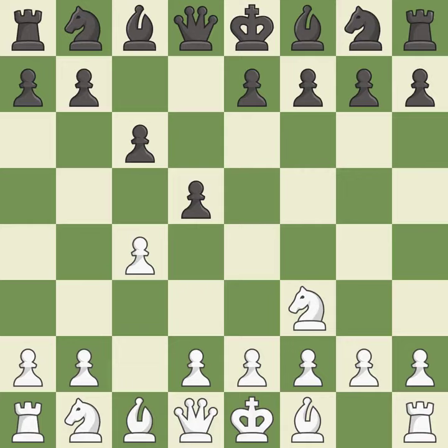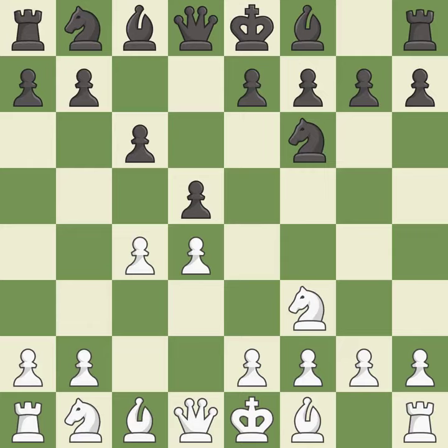C6 supports the D5 pawn and allows the Queen to develop on the Queen side. The Bishop is ready to be developed to an active square. This develops a Knight off its starting square, getting it into the action. And C3 attacks the D5 square and starts to fight for the E4 square.